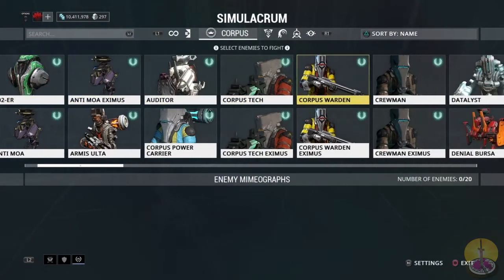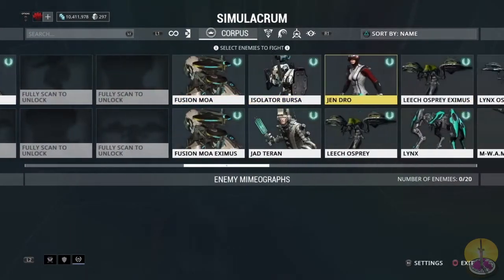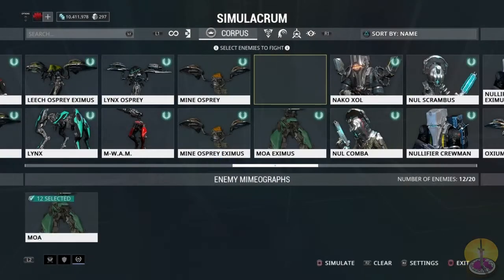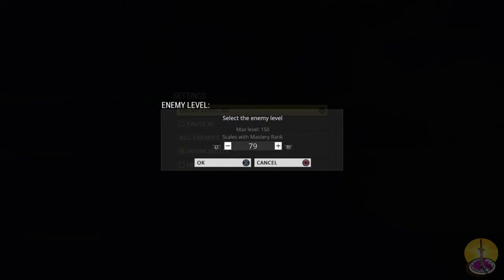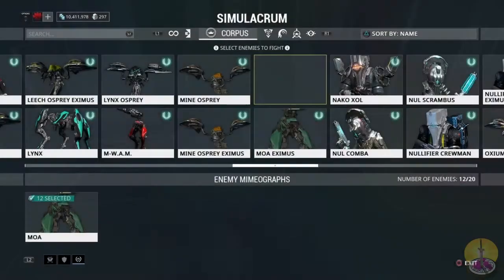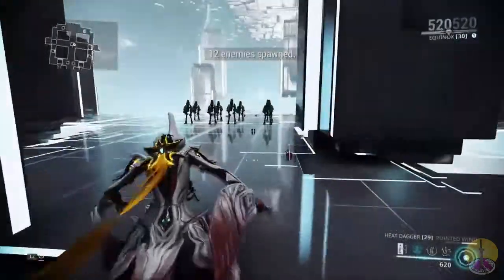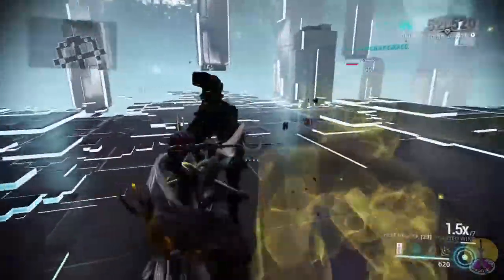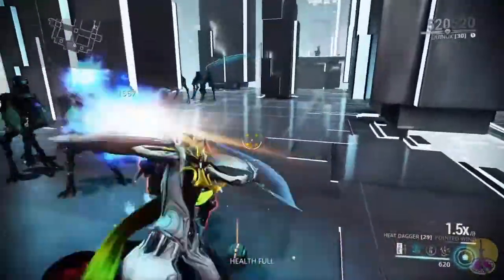Let's go against some Corpus now. I shouldn't do even worse against them because it's puncture damage. So I'm going to grab about 10 to 12 of these guys and bump them down to level 65. How was it against them? Well, damage goes away a little bit quicker, but it's almost like watching the Grineer footage — just with enemies at a lower level.